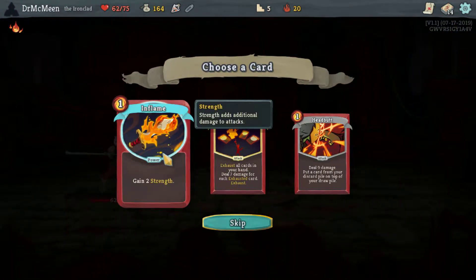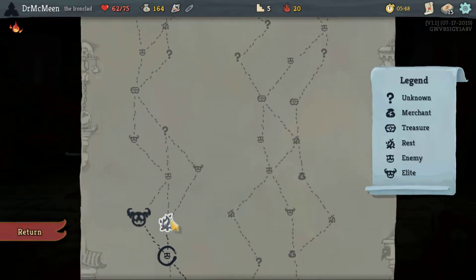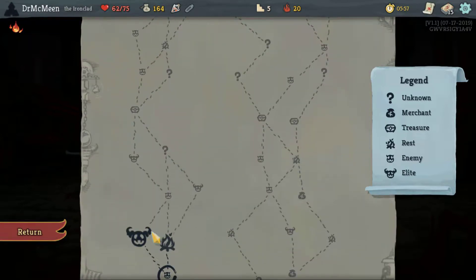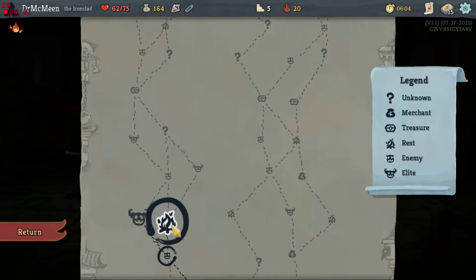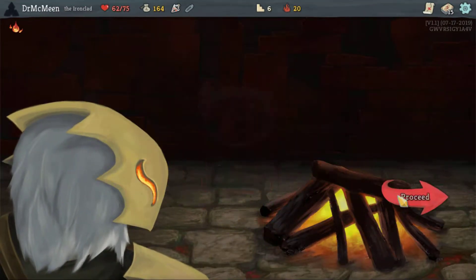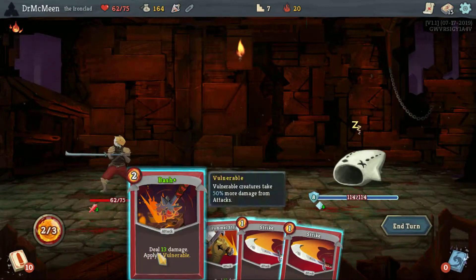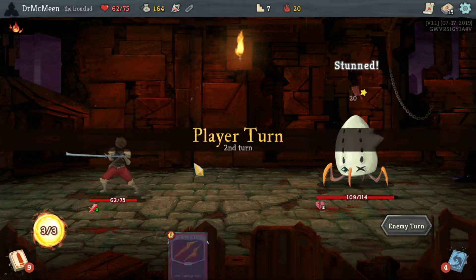I really like Inflame — we've got some things that synergize with it. We could upgrade it here, then take this elite fight, and then prepare for the next elite fight, or maybe go ahead and do the super elite if we're feeling really strong. I think that's better than trying to take two elite fights in a row. Getting an upgrade feels pretty strong, especially against the Lagavulin. Our first turn is just Bash — I don't think we need to do anything fancy, and I don't think we need this Strength Potion either. Three should be enough.